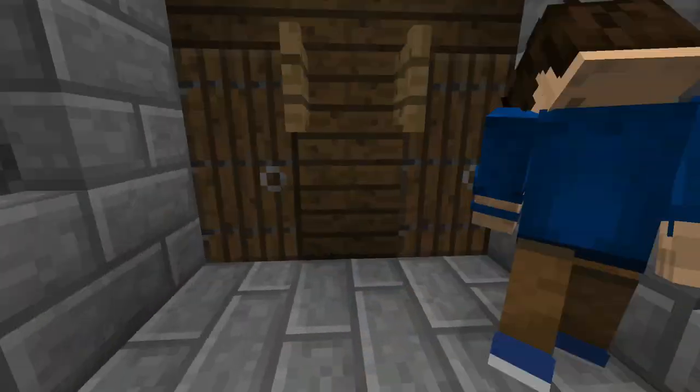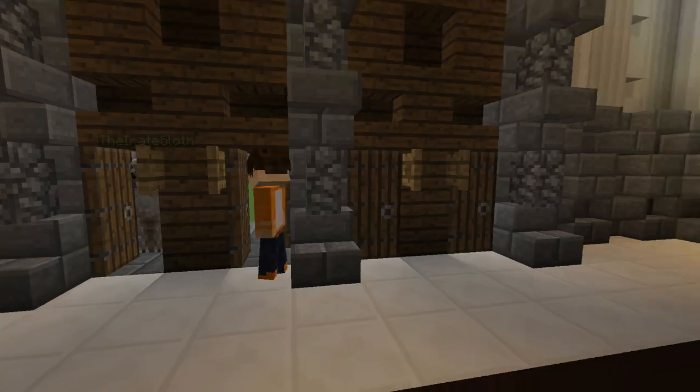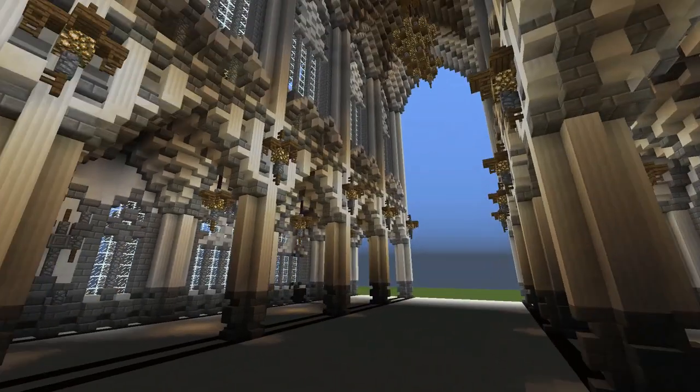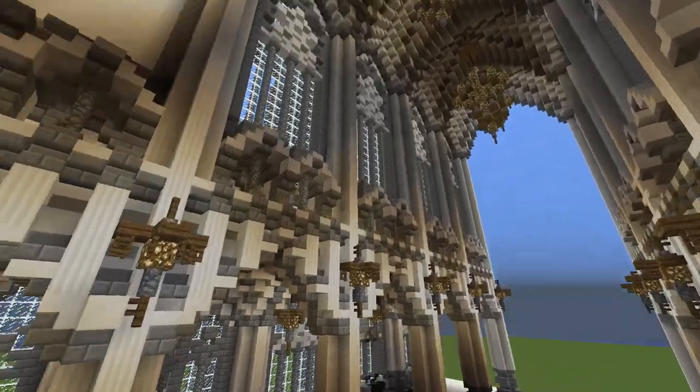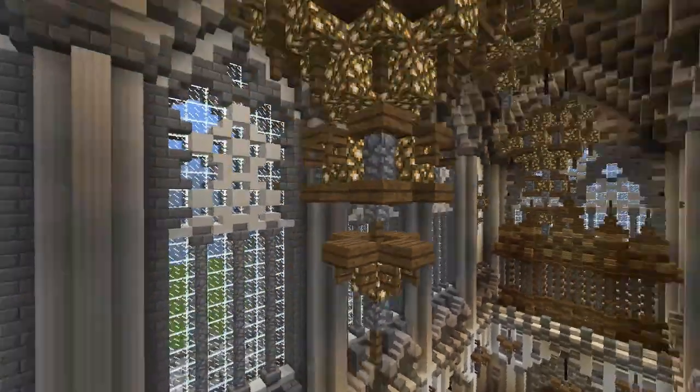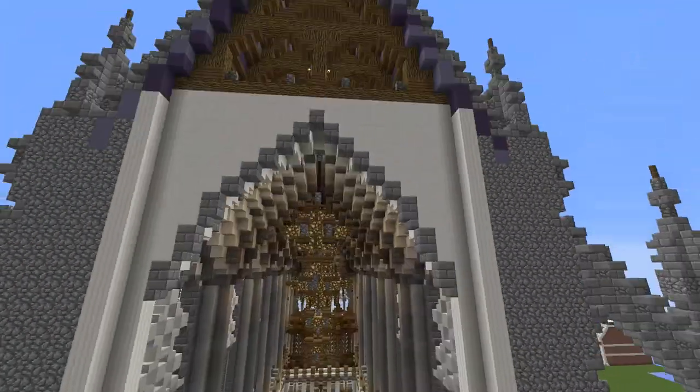So let's go in through the front doors now, which have four doors in each one. So this is the inside. Again, very, very huge. He doesn't spare any detail with what he does.